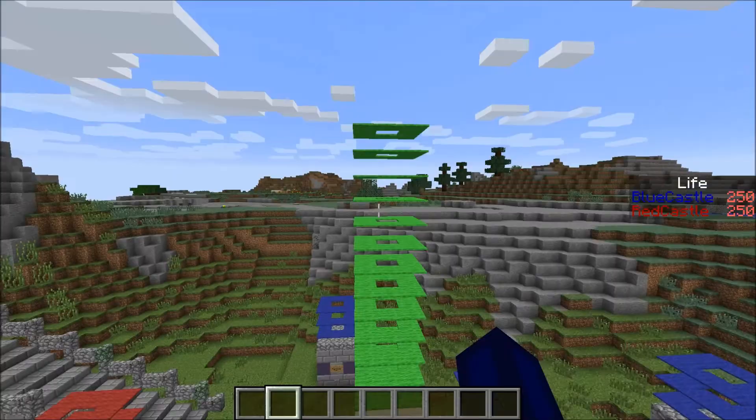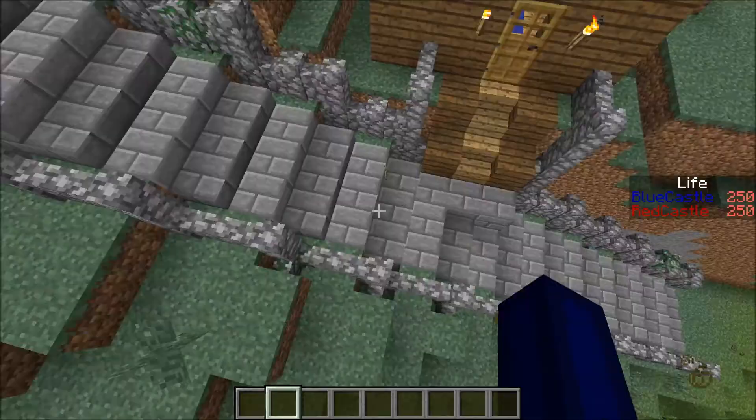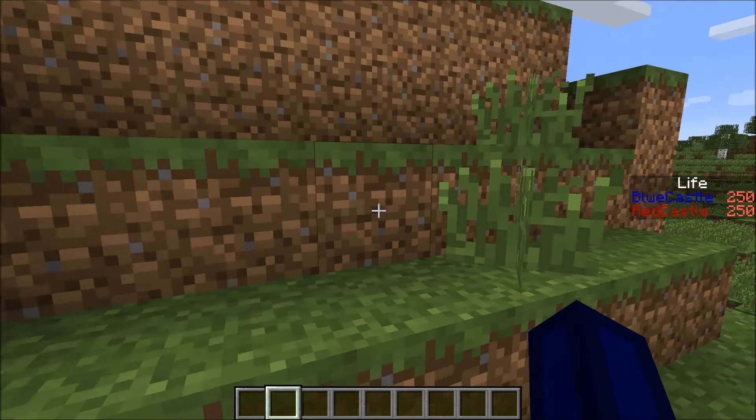Basically, it created skeletons wearing different colored armor. When they wear green armor, that means there are friendly players around. When there are enemy players around, they're going to wear red armor. And he did that in a really cool way that we're going to discuss, hopefully with him online with me, in a further video.